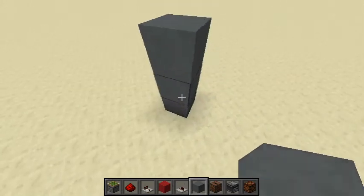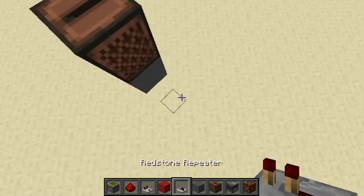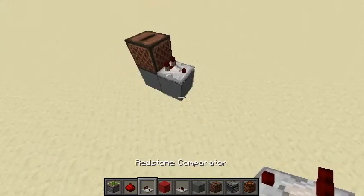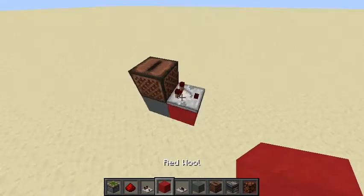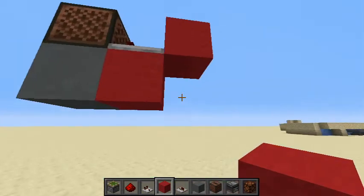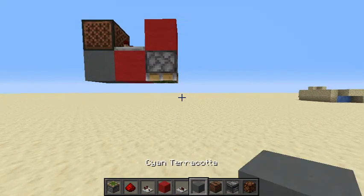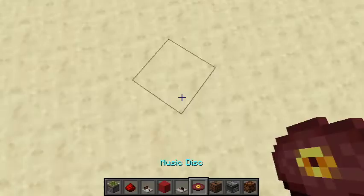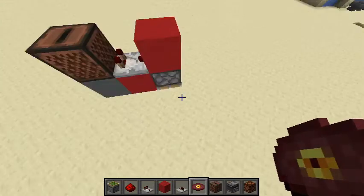So we're just going to pillar up and place your jukebox down wherever you want it to be. Then you're going to need to put a comparator right there. Let's become professional and put it on some wool. So you're going to need a comparator there, and put a block of wool in front of the comparator, and then put your sticky piston right underneath that block of wool. When you put a disc in, the comparator lights up and it pushes the piston down.